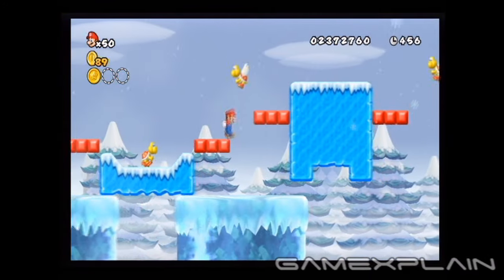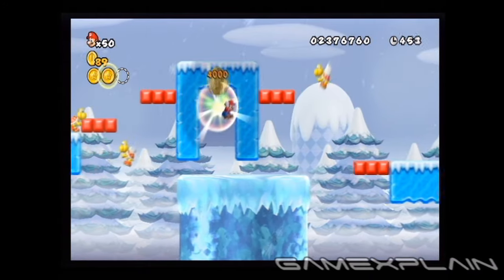When you see these two sliding ice blocks, stand on the right one. Jump to find a hidden alcove and the second Starcoin.